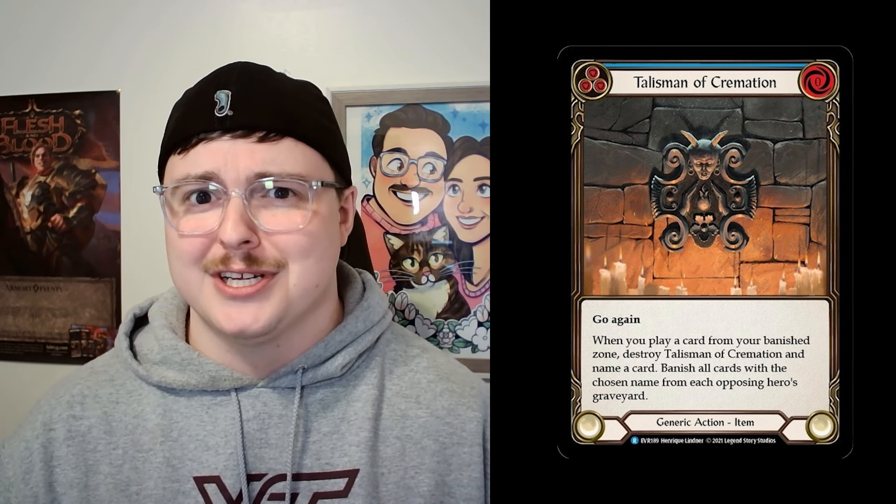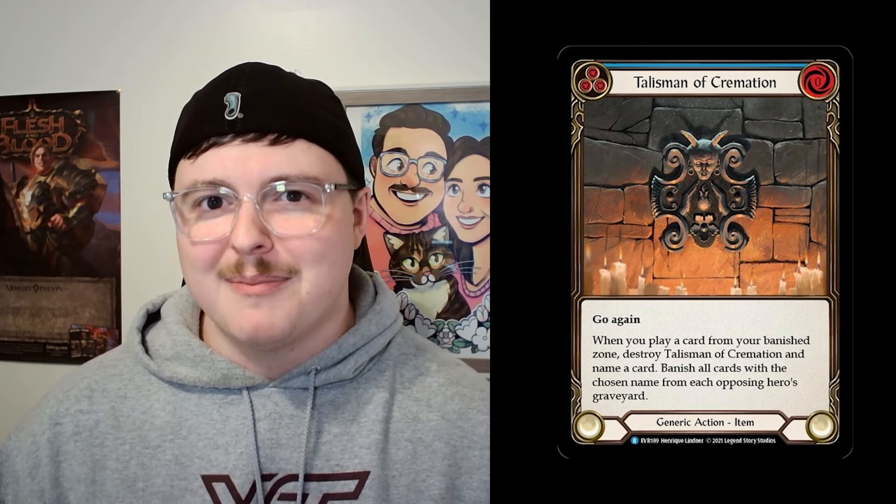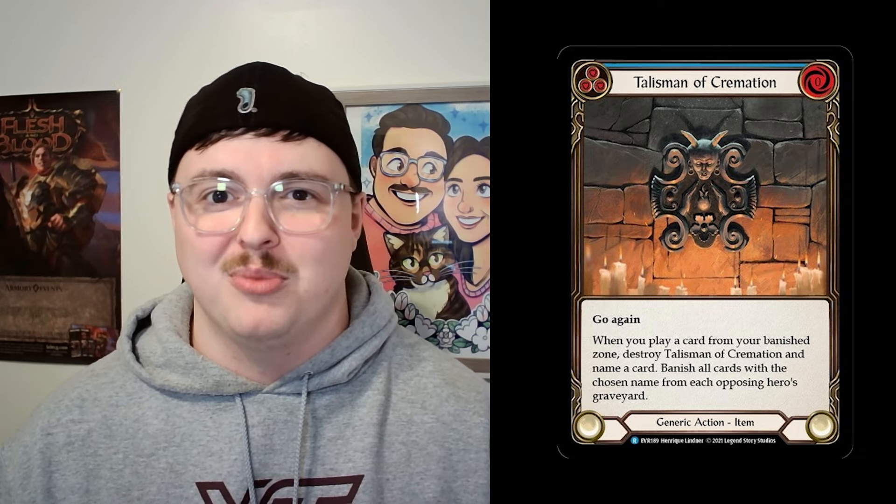The next one is a bit more spicy: Ninja. Ninja has Mask of the Pouncing Lynx. Mask of the Pouncing Lynx says that when something hits, you can go get a card with base power two or less from your deck and put it into your banish zone. So you can go get a card like Salt the Wound, put it into your banish zone, play it, and then trigger Talisman of Cremation. You can set that up with one single piece of equipment and some synergy from an already aggressive Ninja deck. Talisman of Cremation looks to be a pretty good sleeper card in multiple decks as we're looking at the Count Your Blessings meta.